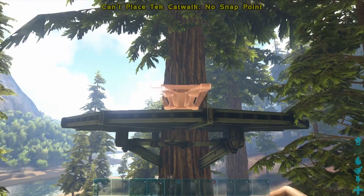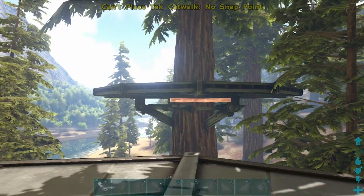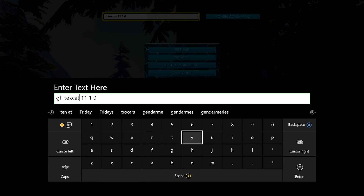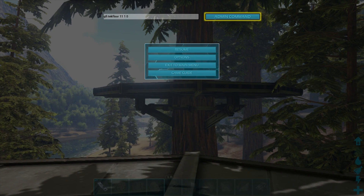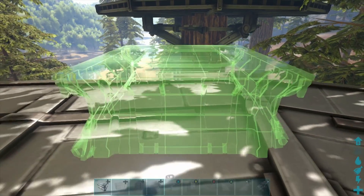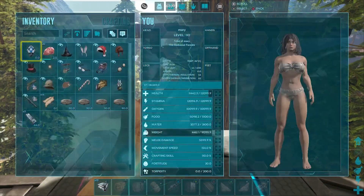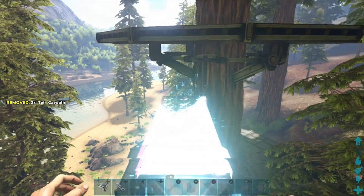Now the bad thing about these catwalks is you cannot attach them directly to the side of the metal tree platforms. You need some type of foundation for them to snap on to, so I'm just going to get rid of where it says cat and type in floor — GFI space tech floor space 11 space one space zero — and I spawned in 11 tech foundations. I'll grab these guys and just attach them there; as you can see, they're pretty cool.